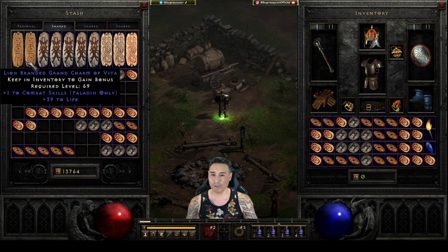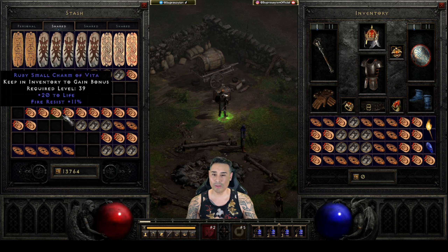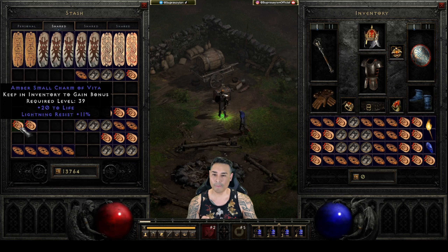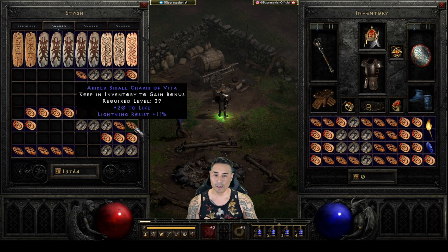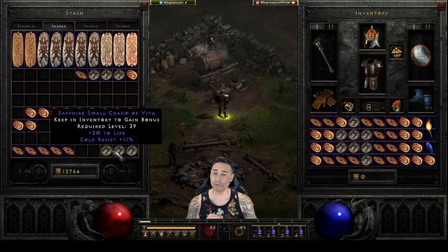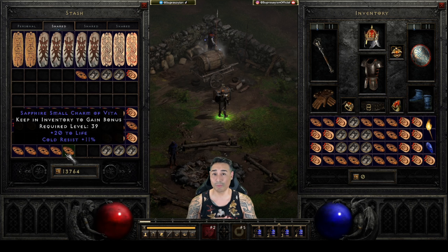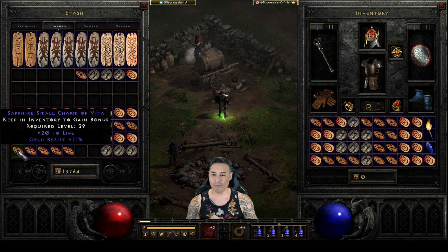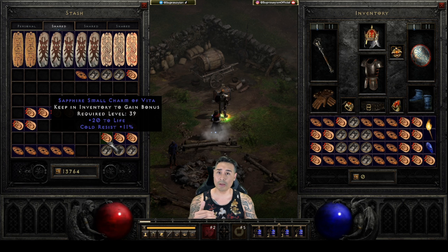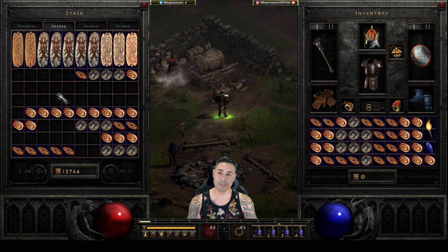Moving on to the inventory - I play around with different charms depending on who I'm fighting. I have a stack of fire res charms for fireball sorcs and other Auradens. I have lightning res for Trappers, Javazons, lightning sorcs - I can stack lightning to make me a little bit tankier. Cold is always a problem - you don't want to get one-shotted by a blizz sorc. So I have a bunch of cold res. Later in this video I'll show what my resistance looks like when fighting a cold sorc.